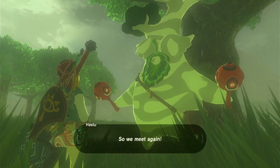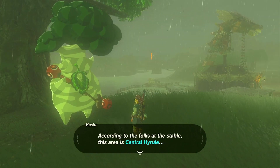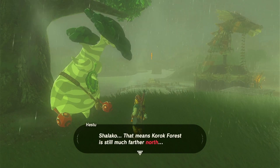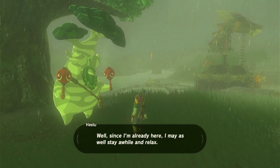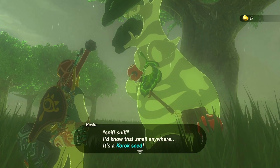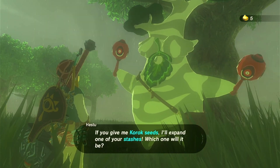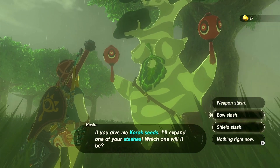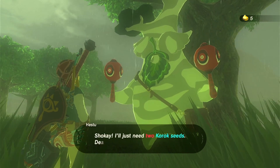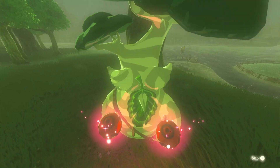Hi. Shalaka. So, we meet again. I want to go home to Korok Forest, but I've lost my way. According to the folks at the stable, this area is central Hyrule. That means Korok Forest is still much farther north. Well, since I'm already here, I might as well stay and relax. Wait a minute — I'd know that smell anywhere. It's a Korok Seed! You've collected a Korok Seed from the Forest children, haven't you? You give me Korok Seed, I'll expand the stash. Let's do the weapon stash. Two Korok Seeds. Sure.